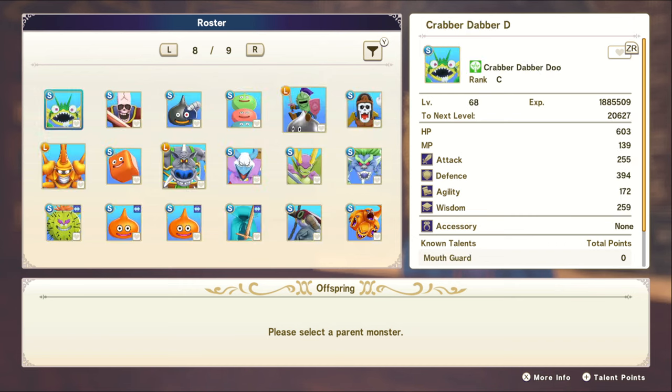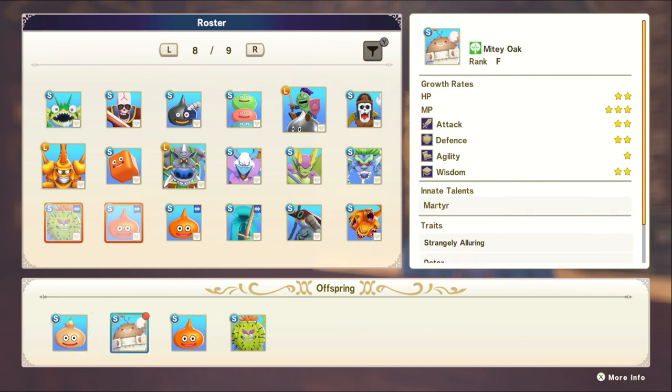I'll leave a link below to all the talents that can be fused. For this particular case, hair splitter is really strong — I've been using it in my let's play. To get it, we need talents we don't currently have. First we need to combine blowy slasher with spicy slasher to get air fryer, then we'll fuse spicy slasher with soggy slasher to get freezer burner, and then those two talents come together to create hair splitter.